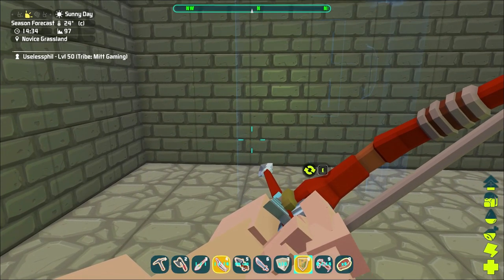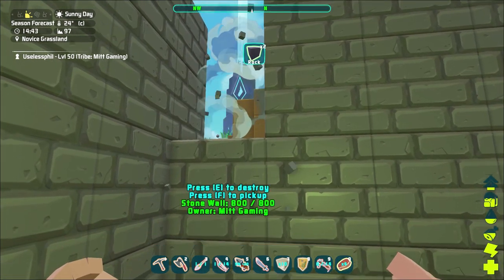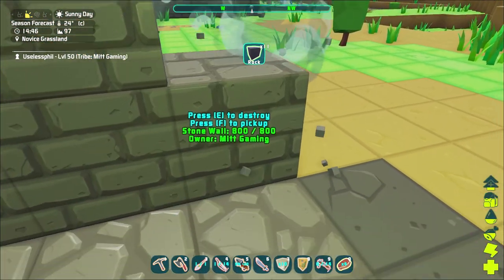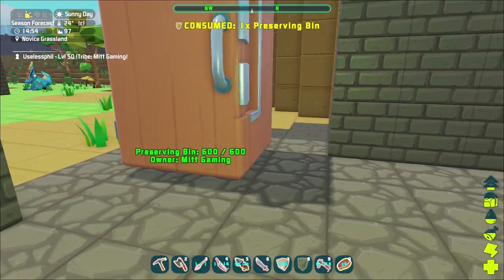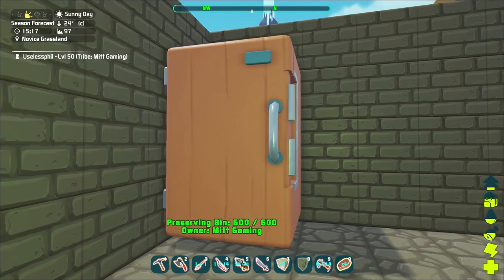Tip number six is how to place hard-to-place structures. Preserving bins are a great example — for whatever reason they do not want to align with a wall. The best solution is to remove the wall entirely, place the preserving bin, and then put the wall back. This applies not just to preserving bins but to workstations of all kinds. Once you replace the wall it will align up just how you want it.